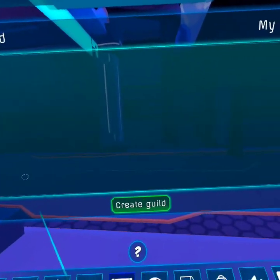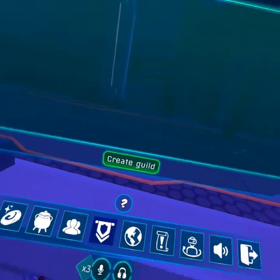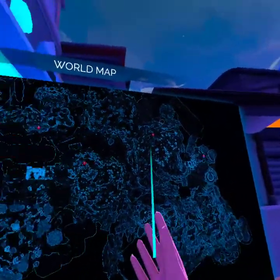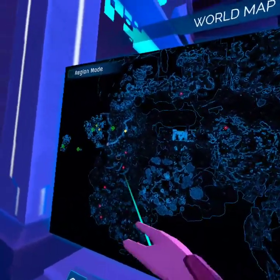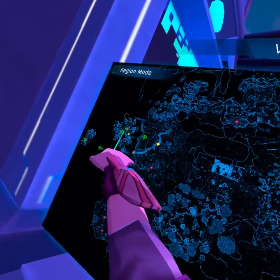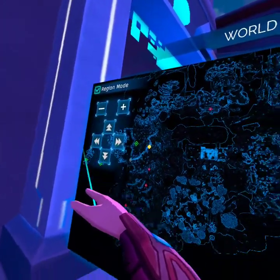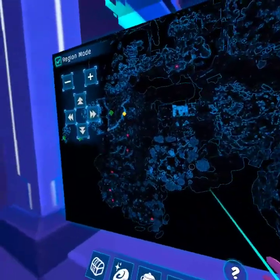This is the guild. I have not joined the guild yet with this character. This is the world map — look at how huge it is. We've only just gone this little bit here, and that took us hours. If you do region mode, you'll see the smaller version of it.